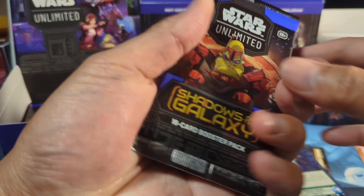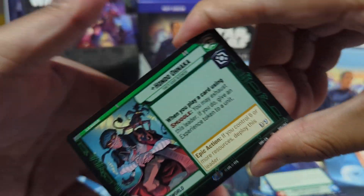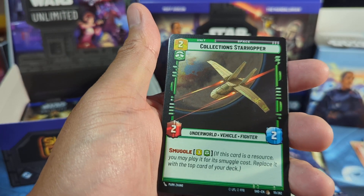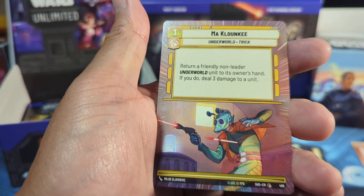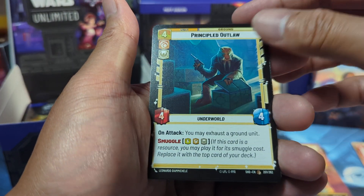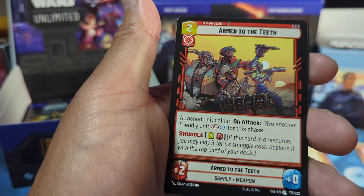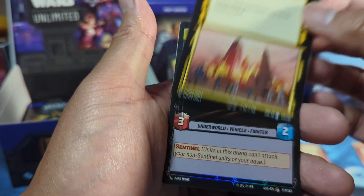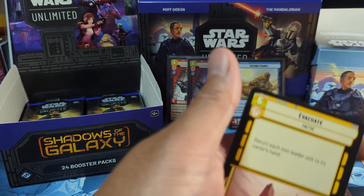Next pack. In this pack we got Hondo, Hondo. Remote Village and our usuals. Follower of the Way — I see a Hyperspace peeking in the back. We got Ma. Oh, Legendary: Evacuate — I'll take it! Followed by Black Sun Starfighter. Good luck so far.